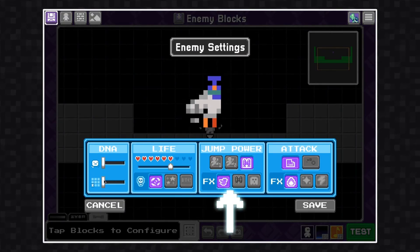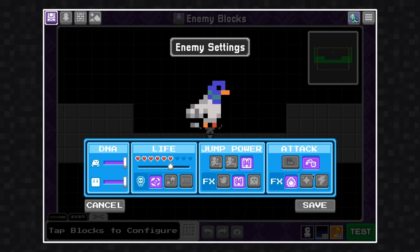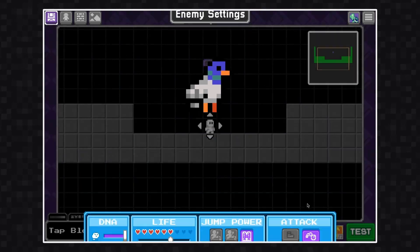There are three different effect styles for the flyer enemy. Choose whichever effect fits your enemy's personality the most.